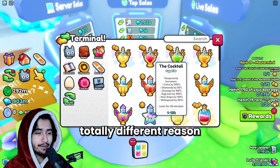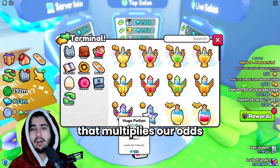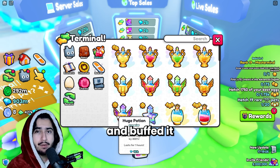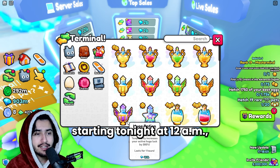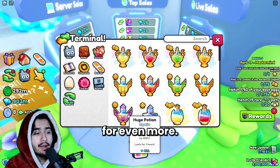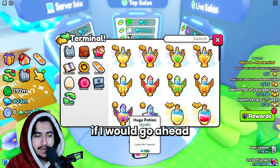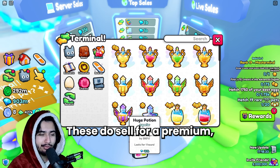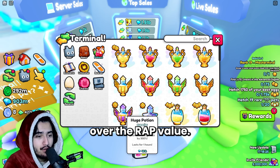Huge potions are another good investment for a totally different reason. Before every single update we get a huge party that multiplies our odds for opening huge pets. Preston has also buffed the huge hunter game pass by about two and a half times recently, so during the huge party starting tonight at 12 a.m. these will probably be high in demand. However, they're super expensive right now at 450k, so I'm not sure personally if I'd buy them — though they do sell for a premium during the huge party.